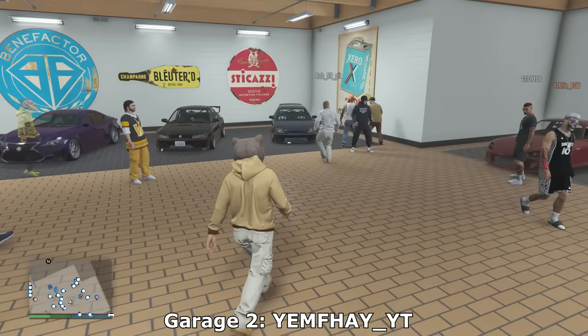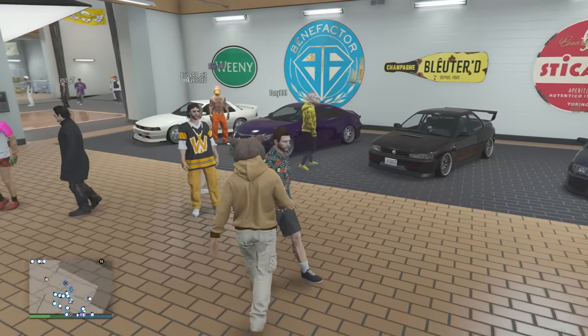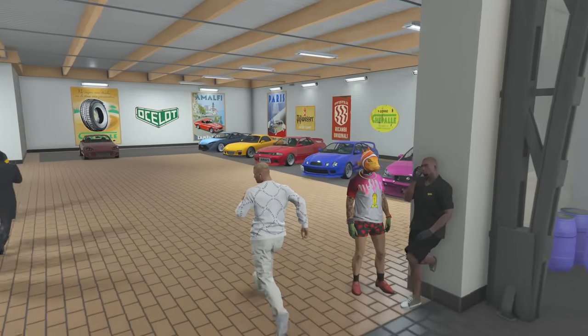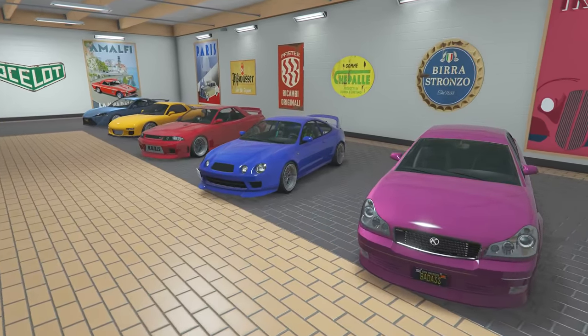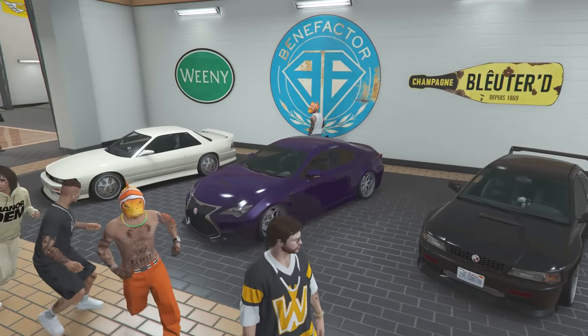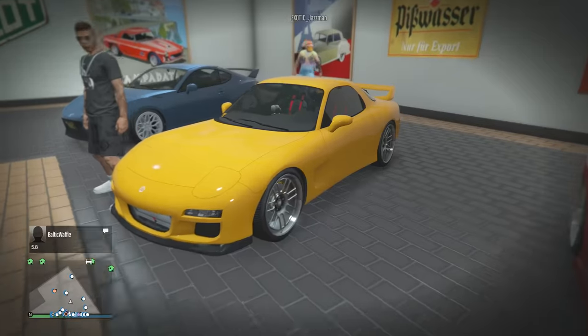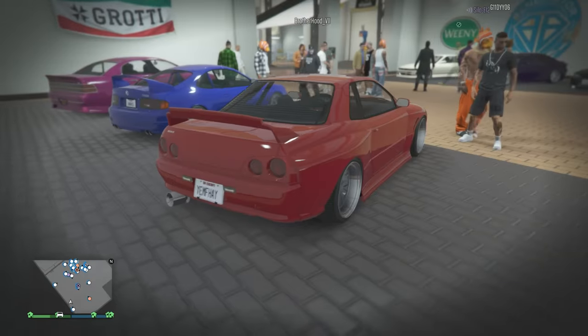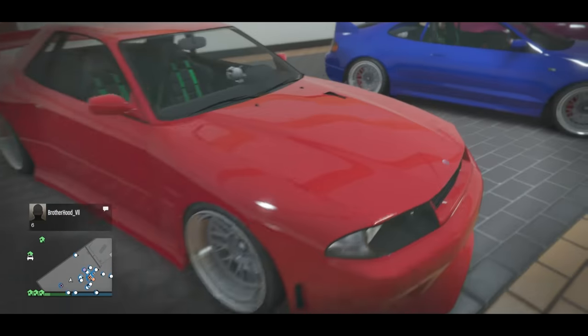The second garage is Yem's garage. We definitely got here peacefully. It is looking quite nice — there's a lot of compliments. Let's have a quick look around his garage. I think it is a JDM garage. JDM is preferred in our crew, so I think this is a good way to win over votes. I love this energy — this is a very nice energy.